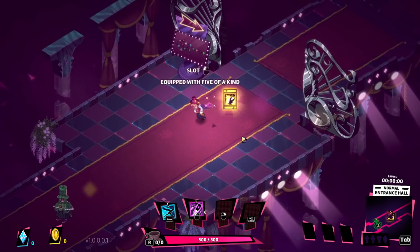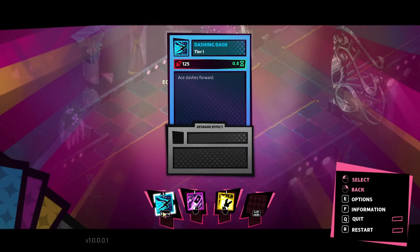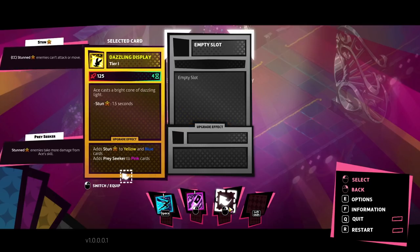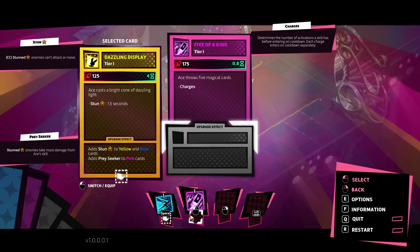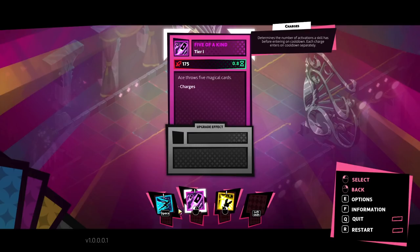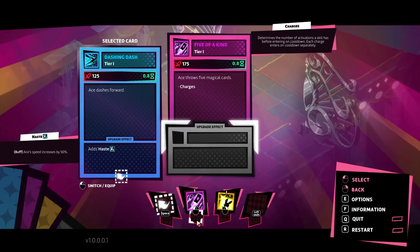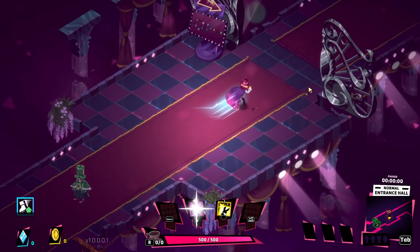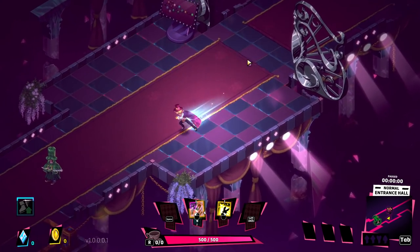This is one of the cool mechanics about this game that really sets it apart functionally in the action roguelike space. We have all of these cards as our abilities, and we get to pick them all up. However, they can all also be used to apply to another ability. We have our space bar with the dash, which is just a simple dash. But we could take it and apply it to something else — which gives us haste when we cast this ability, a 50% movement speed up.